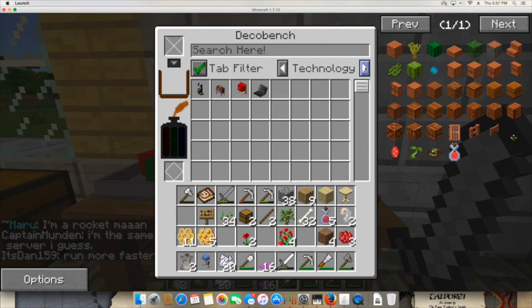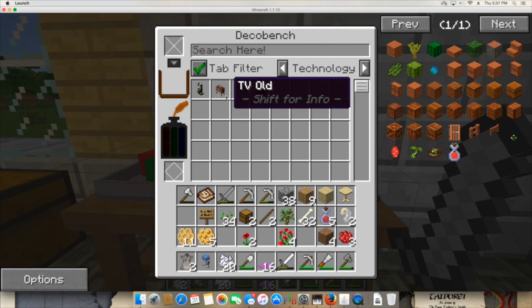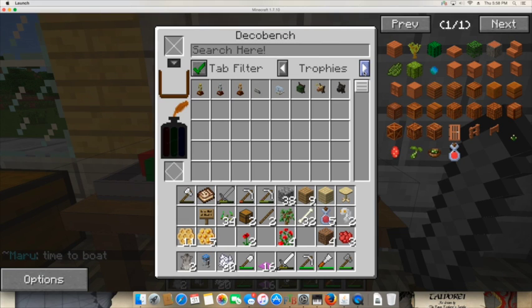There are also categories for religious artifacts, science-related objects, signs, sports items, storage items, and technology — including an old school TV worth pointing out. There are also toys, where you can see the Rubik's Cube and a mixed-up Rubik's Cube.